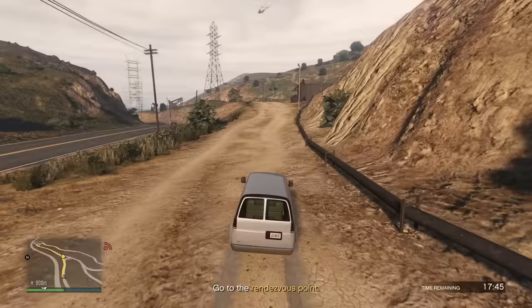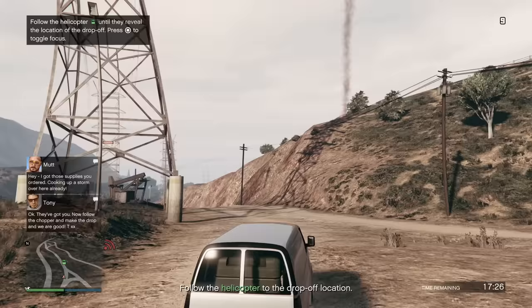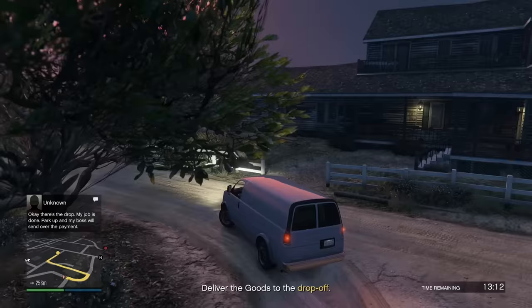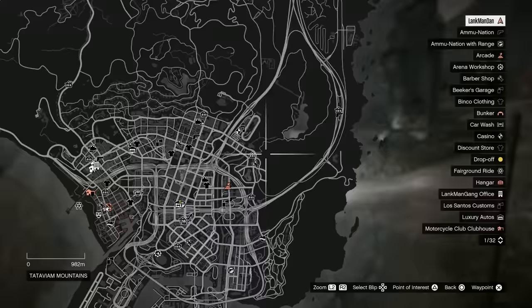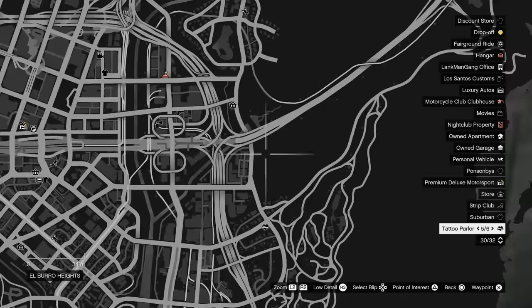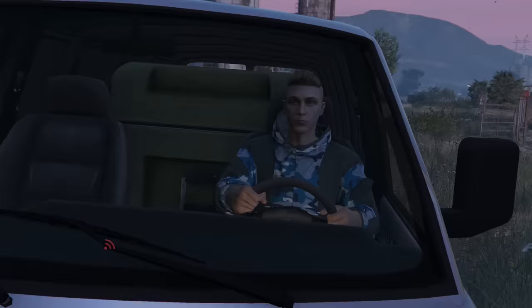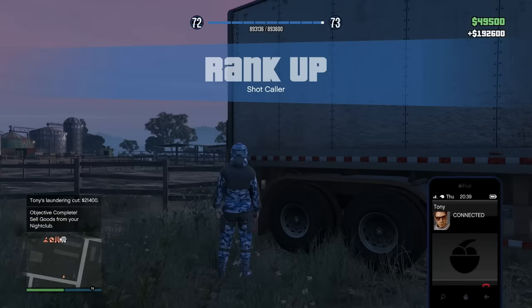Here we are at the rendezvous point, and now we've got to use a flare gun to signal the helicopter. And now we follow the helicopter. I love missions where I follow things. They've really taken us on a hike — all the way across the map. I felt like a kid in the back of a car on a road trip. At least we didn't have to deal with any enemies. Typical of Rockstar — very long, annoying, slow mission. But at least we got the money: 192k, because Tony takes some, the thieving bastard.